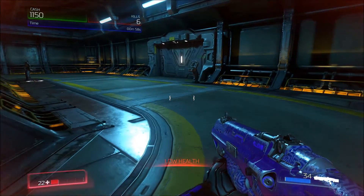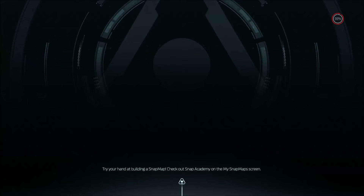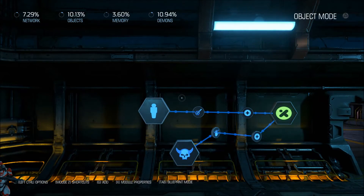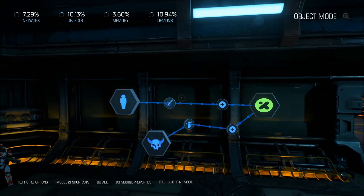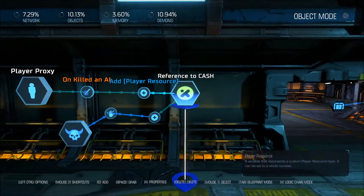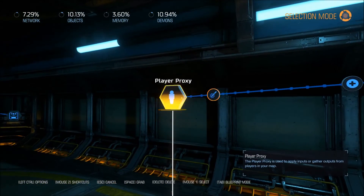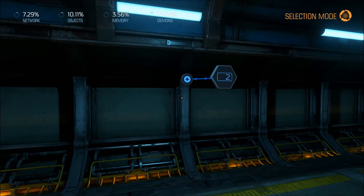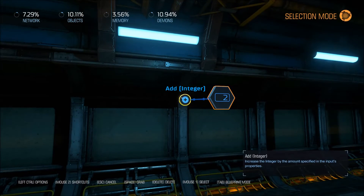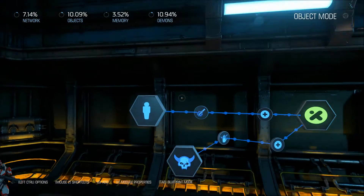Kills increase, cash increases. The cash system is from my first video. If you already have the system set up to give money when you kill or hurt an AI, you could actually just reuse that player proxy — you don't need to make a second one.